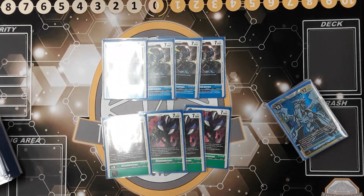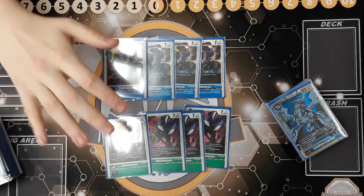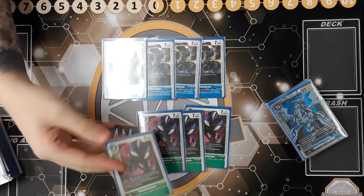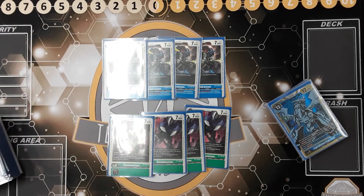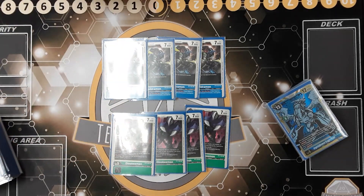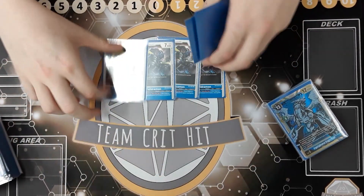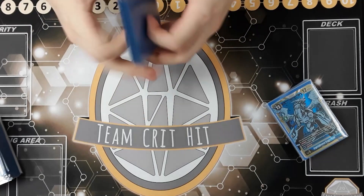Dino Beemon doesn't have an inherited effect but it has piercing and jamming, so you can swing at something pesky on your opponent's board, pierce it, and not worry about it being KO'd because of jamming. Really nice — we wouldn't change this. It's still a very strong ultimate lineup for Imperial Dramon.